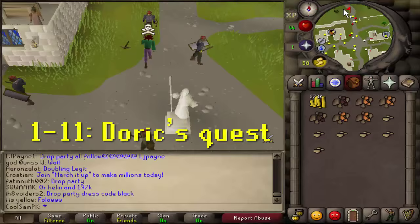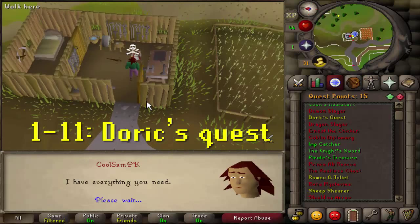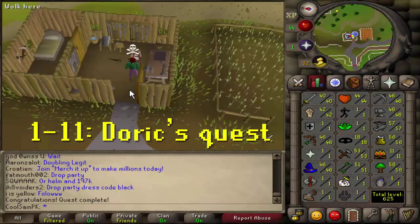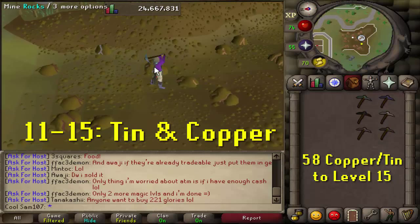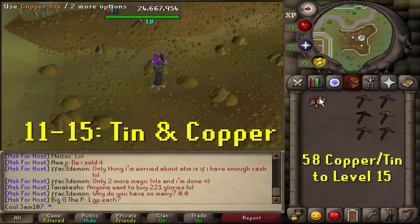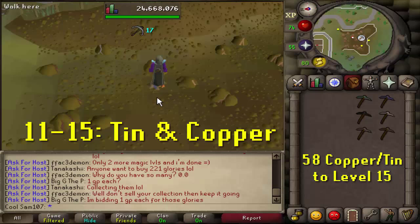From level 1 to 11, complete Doric's Quest: you need 2 iron, 4 copper, and 6 clay — take them to Doric just northwest of Falador and you'll receive 1,300 mining XP, enough to reach level 11. From 11 to 15, mine tin and copper at the Varrock East Mine using a steel or black pickaxe. Mine these two copper rocks here and drop them one by one — you'll need 58 copper or tin to reach level 15, which shouldn't take long.